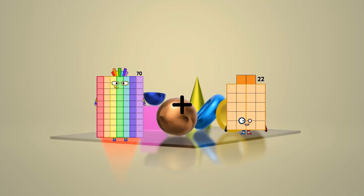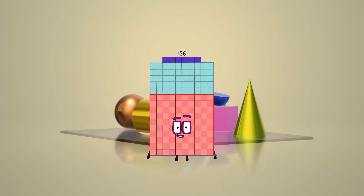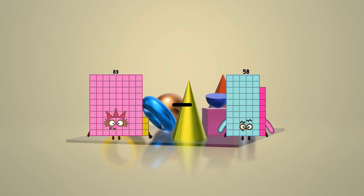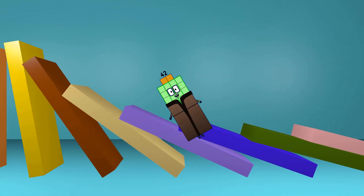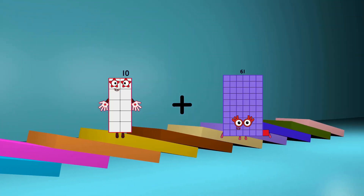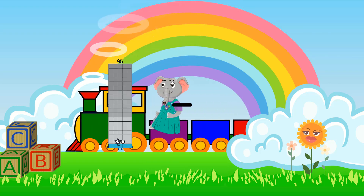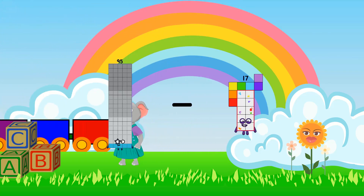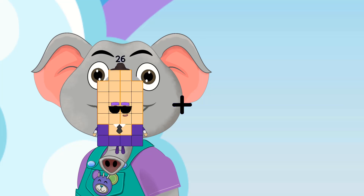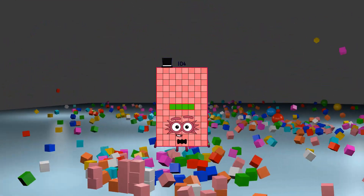17 plus 86 equals 156. 83 minus 41 equals 42. 10 plus 23 equals 33. 95 minus 91 equals 4. 16 plus 88 equals 104.